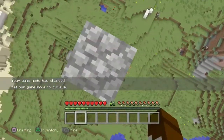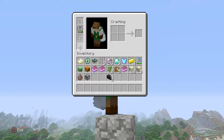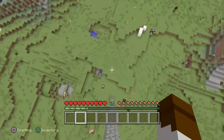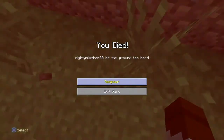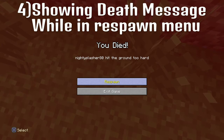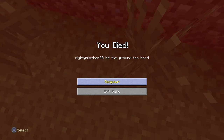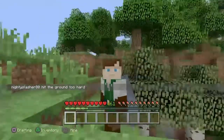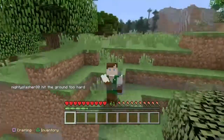The next secret — I'm going to use this huge drop, not my elytra, because I need to die. When you die now, it's gonna tell you how you died, like 'Slasher80 hit the ground too hard.' That's pretty cool, but the next secret is even cooler.